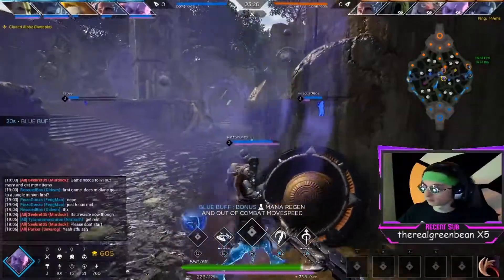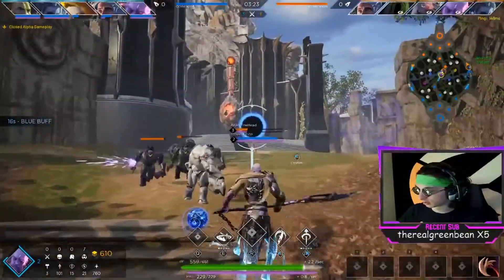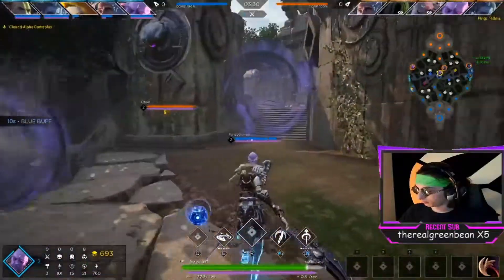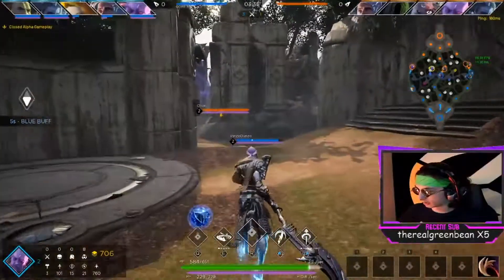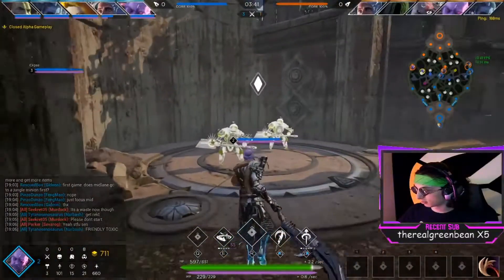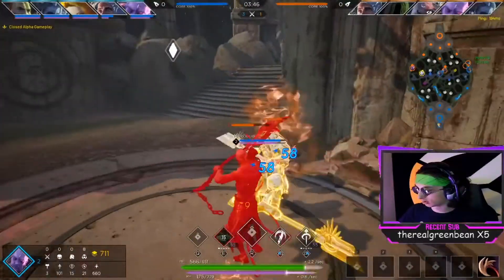I'm Plat One? Plat Three? Yeah, I got to high Gold in the beta but didn't get past it. These camps might be down — oh, this camp is up. I'm going to yoink some of his jungle before I take blue and go back to my jungle.